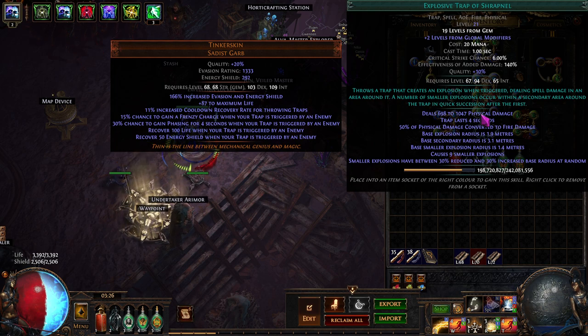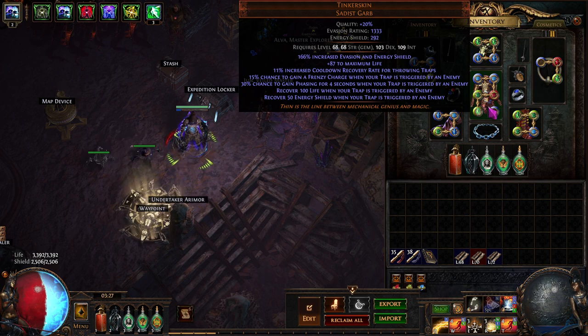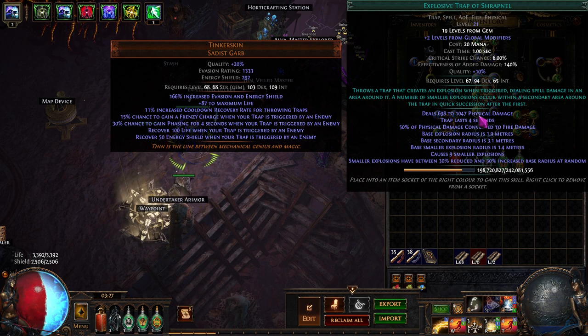Explosive Trap of Shrapnel actually has better clear than a projectile skill because of it not having any inherent pierce. If Lightning Trap did have inherent pierce it'd probably be better, but beyond that, its single target is pretty garbage and Lightning Spire doesn't really help it much. I tried to play it appropriately and it just wasn't working. It became so obvious right away when I threw Explosive Trap of Shrapnel that it's just a much more efficient way to play.